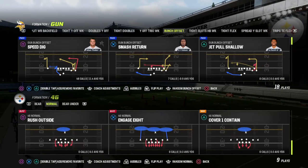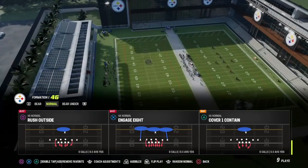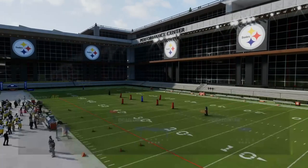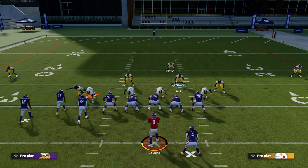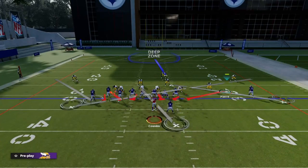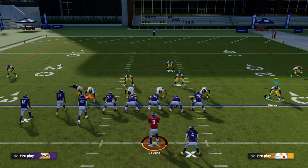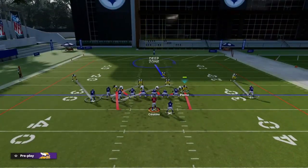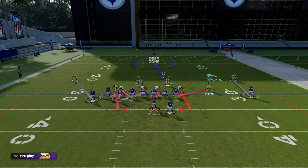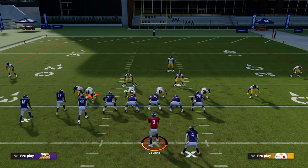We're going to make sure the running back is on the right side of the field, then go ahead and call Curl Flat, making sure the blitz is coming off that left edge. As you can see, the blitzer creeps up to the line already — that's one of the main things that makes this blitz really good. Unlike other blitzes where you have to base align and move guys inside to tighten the contain angle, in this formation the blitzing side already moves up right next to the line automatically.